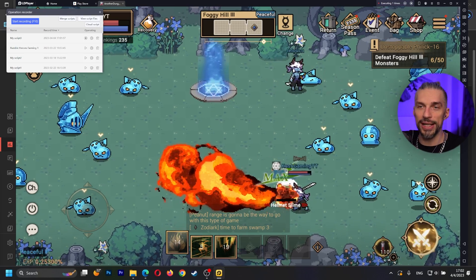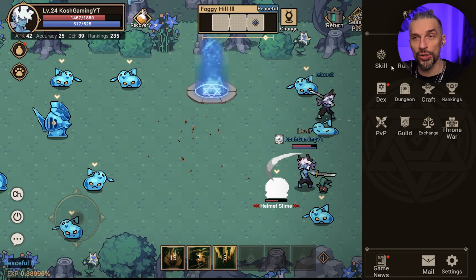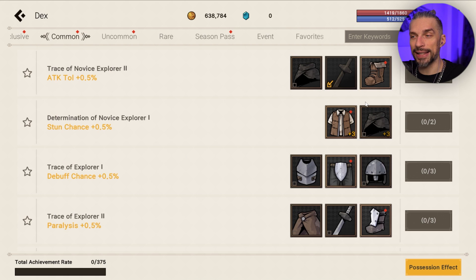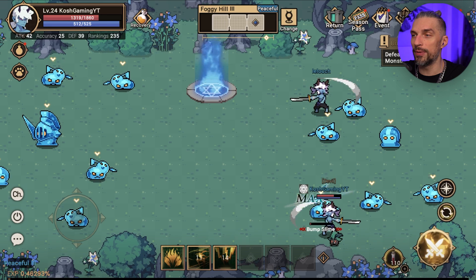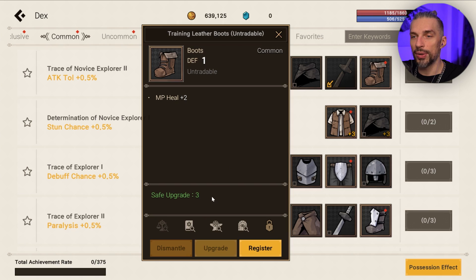Outside of wasting resources on upgrades, you can put stuff into the decks — but if you put stuff in the decks it will disappear. When you register something there it will be gone from your inventory forever, so make sure to only put things you don't need.